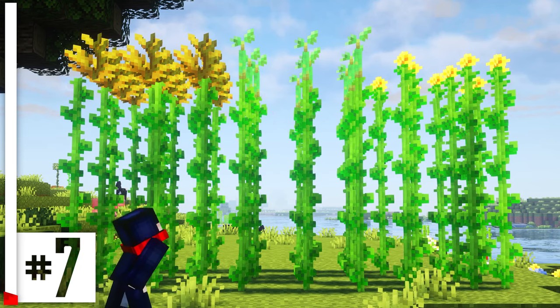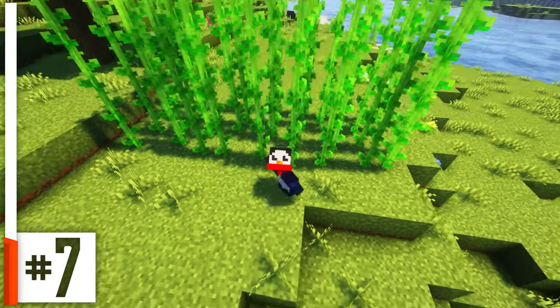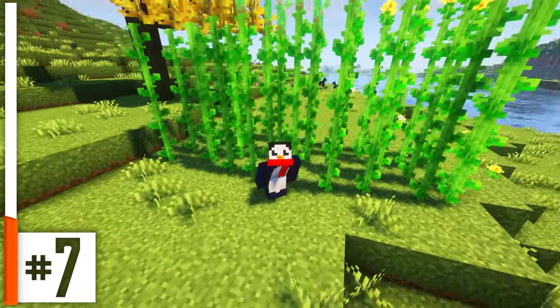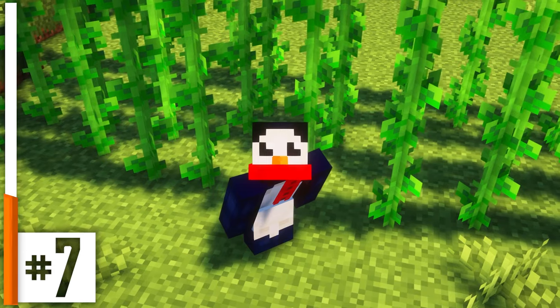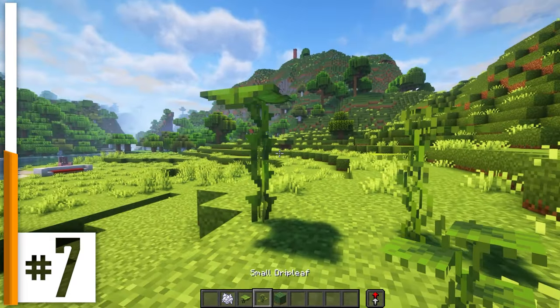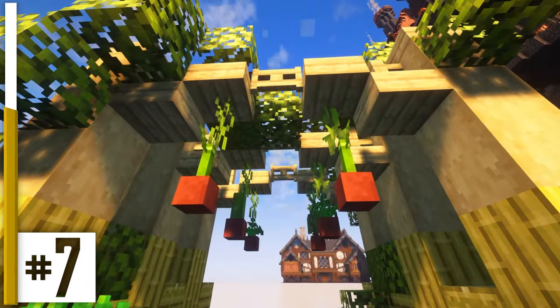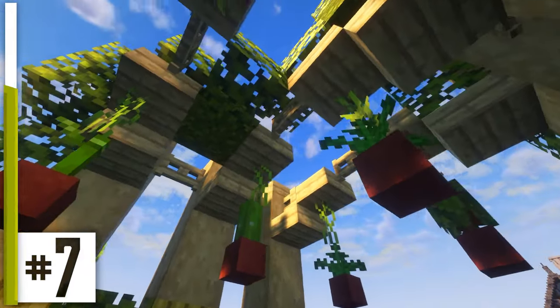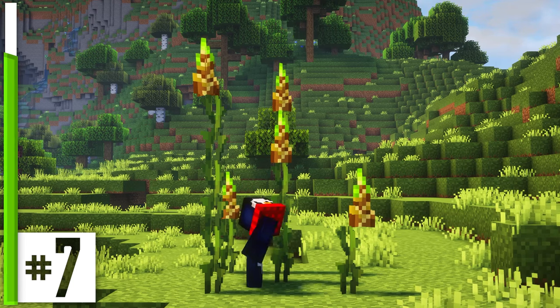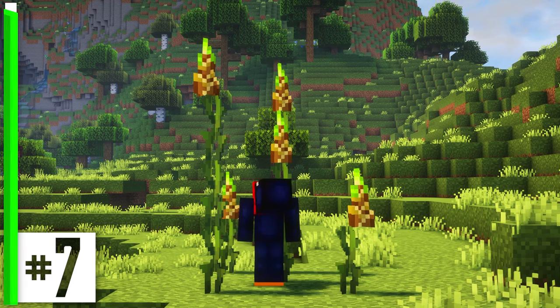Remember how we were just talking about all the really cool practical uses for sunflower stems? Well, they're not the only block in the game that has a stem like this. Big drip leaf and small drip leaf both have a lower block which can be removed. You can use these in some magnificent hanging garden designs, or these very strange-looking alien tendril kind of things. They're kind of creepy looking.